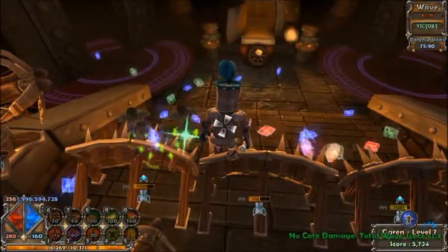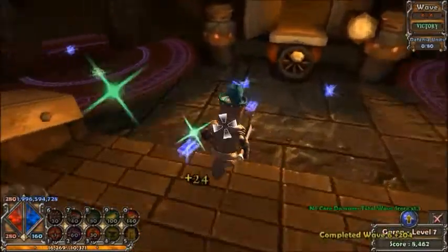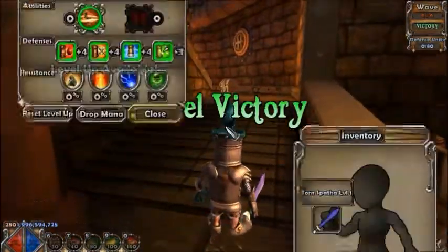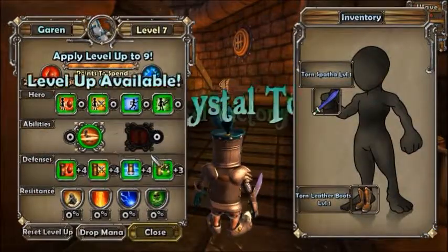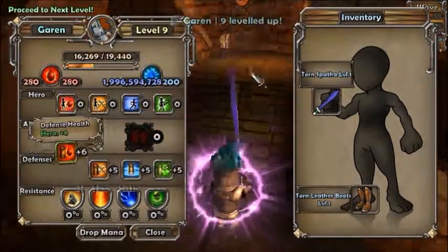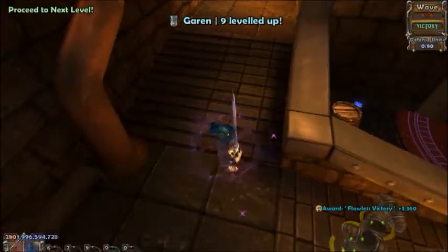I don't want to waste any mana — not like I need it, because I've got almost 2 billion. It's ridiculous. And I still don't want to get that equipment because I don't need it, so why get it?